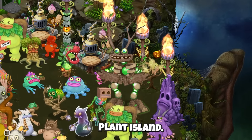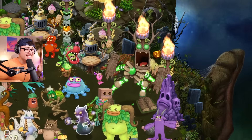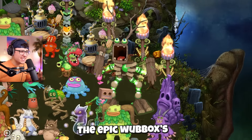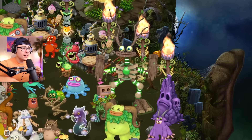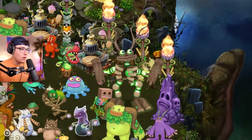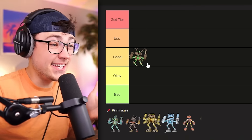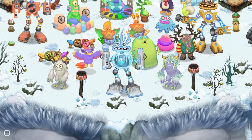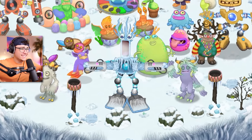Starting with Plant Island — here we go, guys! The Epic Wubbbox just has this authority. He brings this maraca sound along with his bassy sound. He's good, but so are the other Epic Wubbboxes, so I think we're gonna put him in the 'Good' category. Now we have Cold Island Epic Wubbbox.